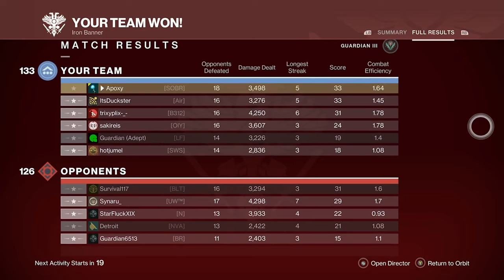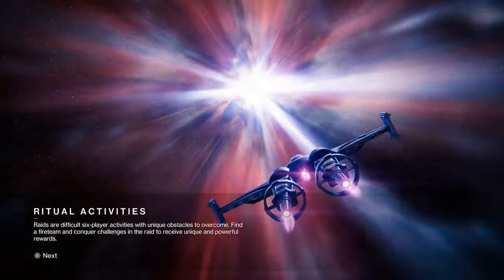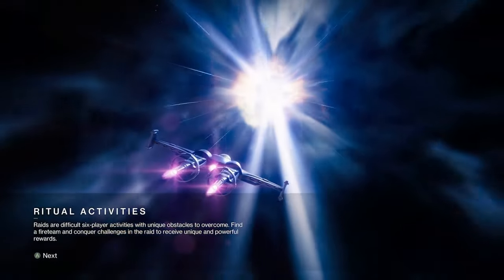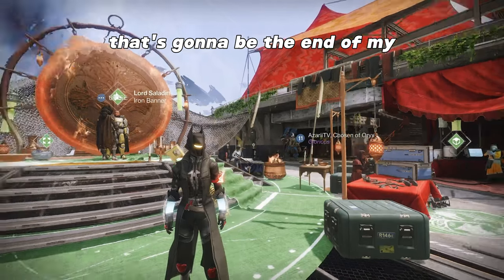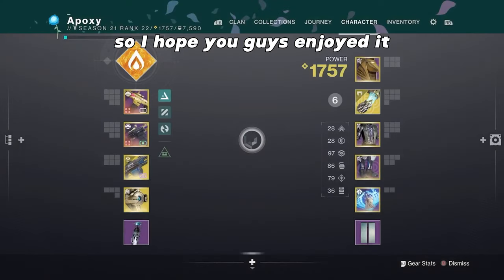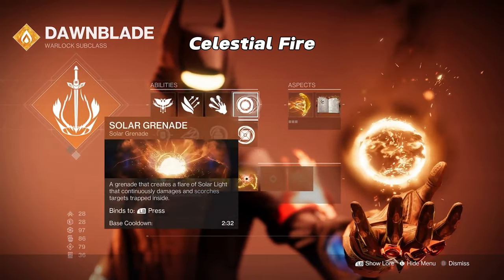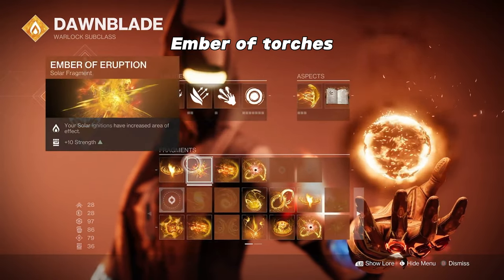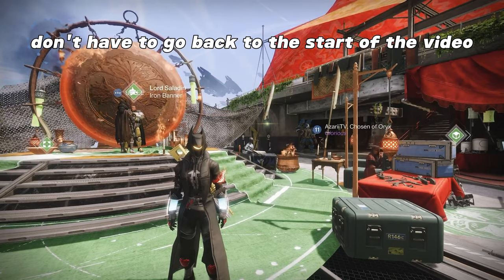I hope you guys got to really see the build and how well it works with everything. It's a very fun build to use — you just feel like such a mobile warlock. You're able to have high recovery, get health regeneration, help your teammates cure them, glide in the air and fight. Quick recap: Phoenix Dive, Burst Glide, Celestial Fire, Solar Grenade, Icarus Dash, Heat Rises, Ember of Solas, Ember of Torches, Ember of Eruption, and Ember of Beams.